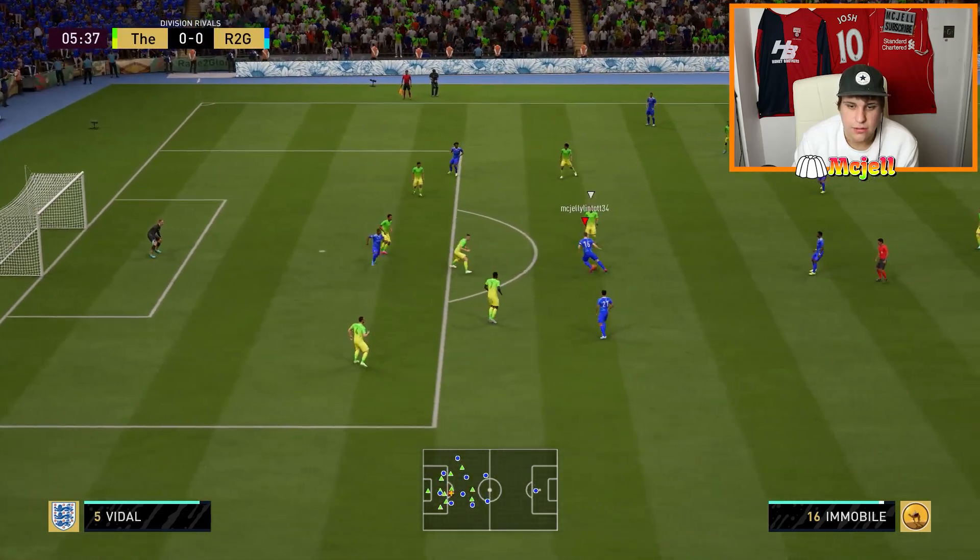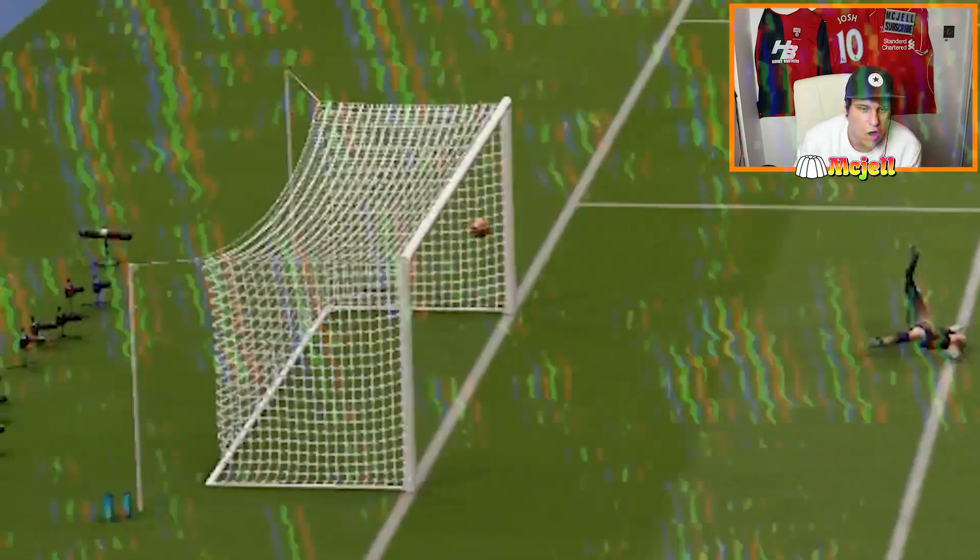Drop it to Immobile, turn, and back onto the right foot. Finesse shot — oh, Immobile! I'm just trying to tell you guys.